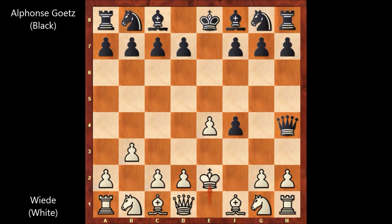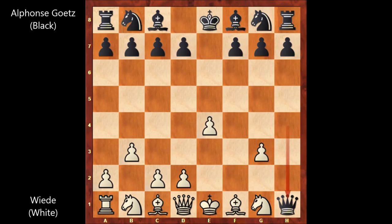Maybe King to e2 was the better move, but of course King to e2 is also losing because of that horrible position. In the real game we have g3. Alphonse Goetz captures the pawn: f takes on g3. Then h3, not capturing the pawn — if pawn takes pawn, then Queen takes rook. But h3 is even worse.